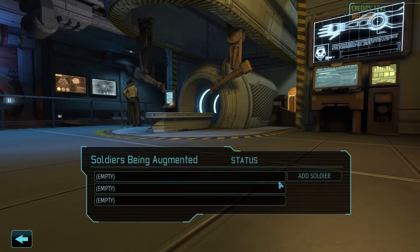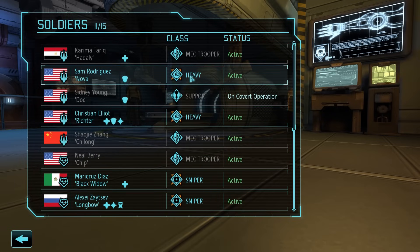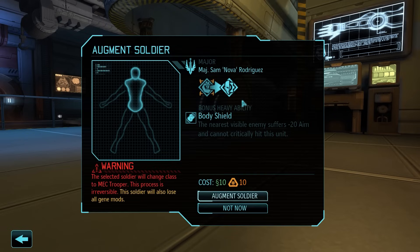To get a mech trooper you have to augment a soldier — and once you augment a soldier it becomes a mech trooper, so you can't get him back. It is irreversible. So if you wanted to take a highly ranked soldier like Sam Rodriguez Nova and turn him into a mech trooper, it levels that mech trooper up to the major rank. You can switch into a mech but you can't switch back out.